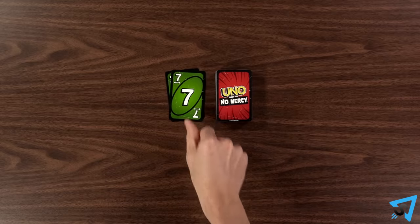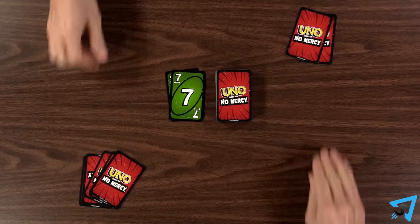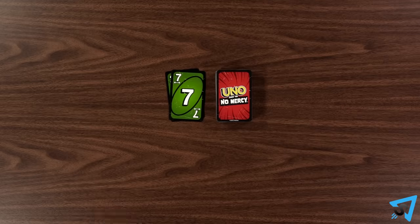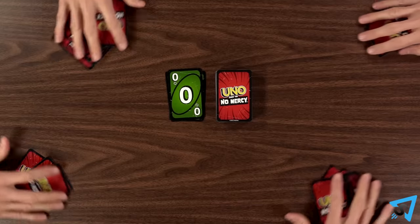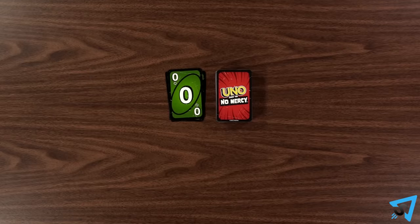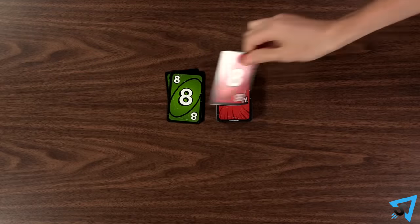Whenever you play a 7 of any color, you must swap your hand with another player of your choice, even if you don't want to. And whenever you play a 0 of any color, then all players must pass their hands to the next player in the current direction of play. Play then continues to the next player like normal.